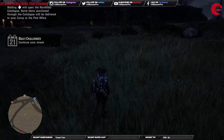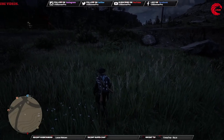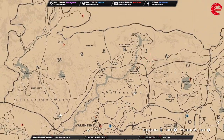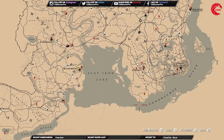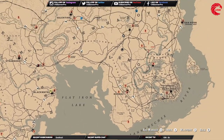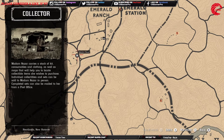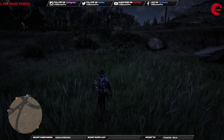That's all our daily challenges for today. If you're looking for Madam Nazar, her location is available at all times now. She's at the southwest corner of Imbrell Ranch in the Heartlands.